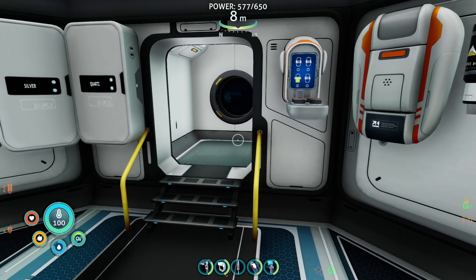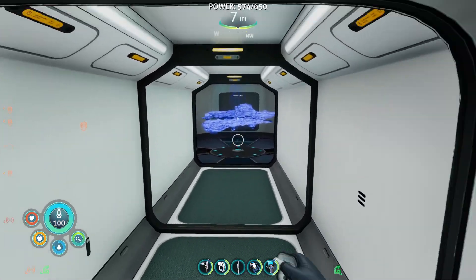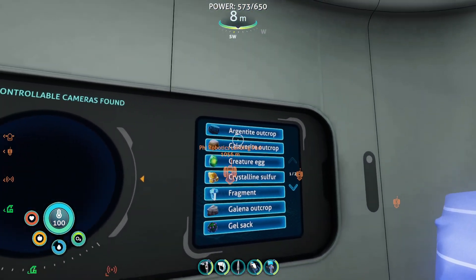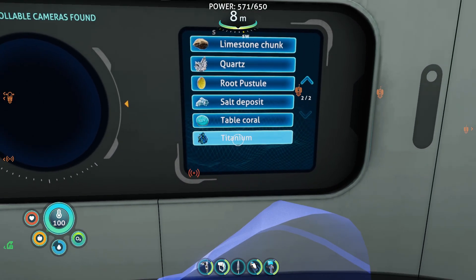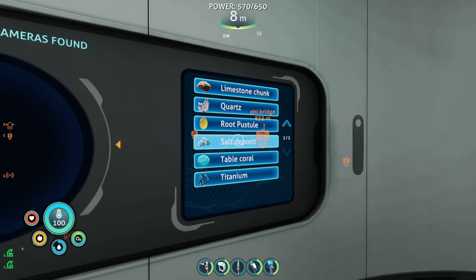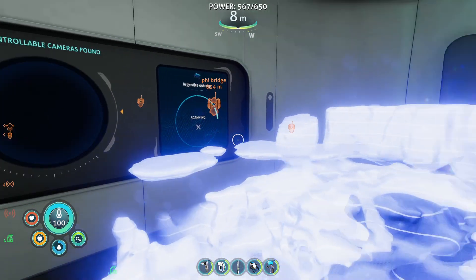There are some upgrades I want to do on the sea truck, but I don't have the blueprints for those yet. And the scanner room HUD chip — I can't remember if I built it last time or whether I did it off camera, but it lets us see things in the HUD that we're looking for. I wish diamonds would show up here, but maybe we just don't have enough range yet. There are range upgrades.